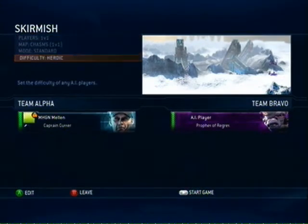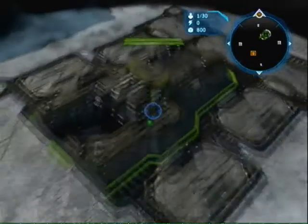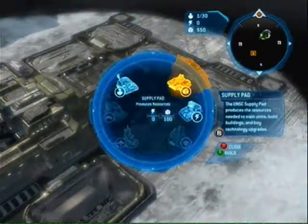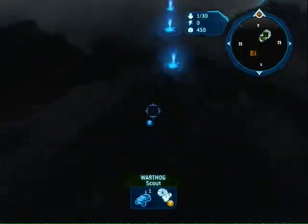Now that you've seen effective use of the Warthog against the Covenant, I'd like to show you against the UNSC. The beginning starts out pretty much the same. I suggest building a reactor, but more importantly, you should use your Warthog as a scout and to eliminate their resources.